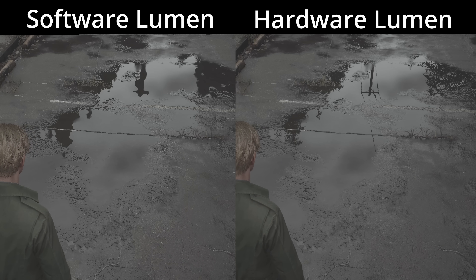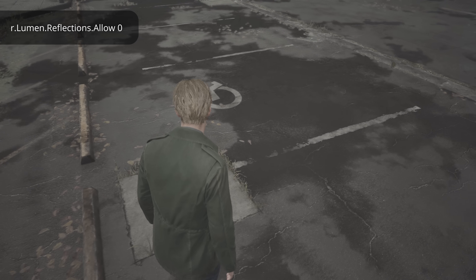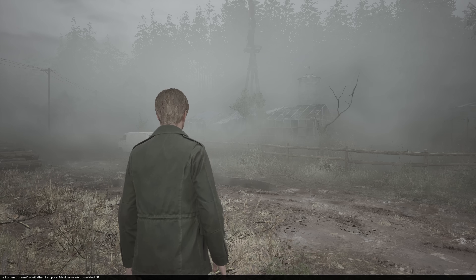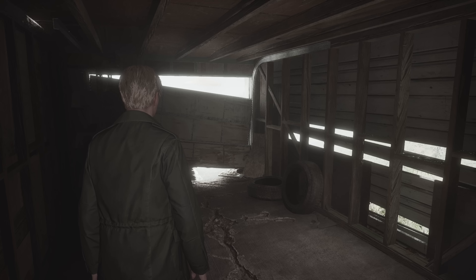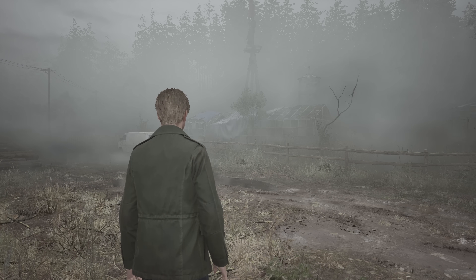Just like how we increase the fog's temporal accumulation to stabilize it, you can do something similar for Lumen GI by raising the default command on screen from a value of 10 to 30. You'll see similar pros and cons as with the fog. Lumen is already heavily temporal, which causes a lot of ghosting initially. While this command might slightly worsen the ghosting, it significantly reduces flickering. Now that we've dealt with the image discontinuity, let's dive into the pipeline analysis.